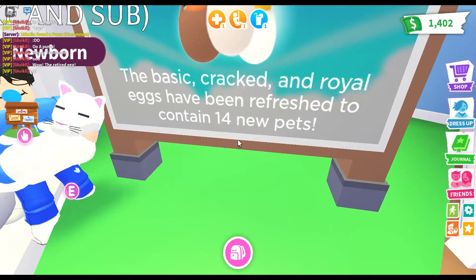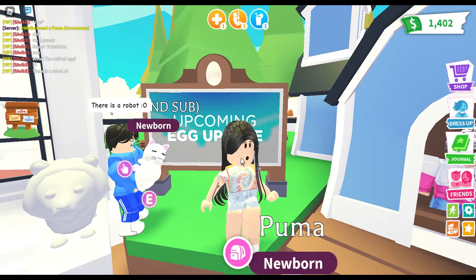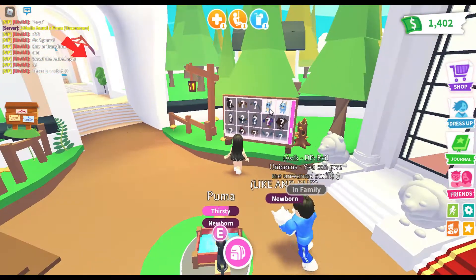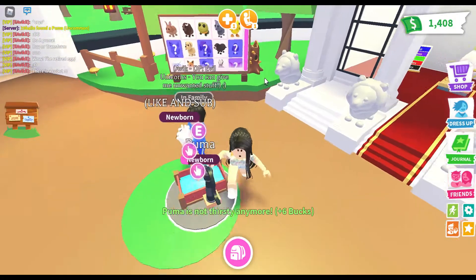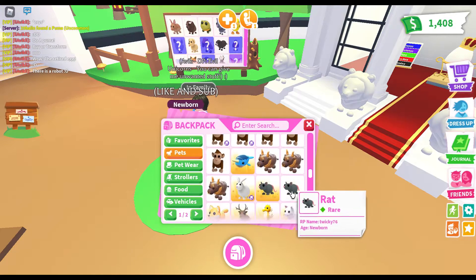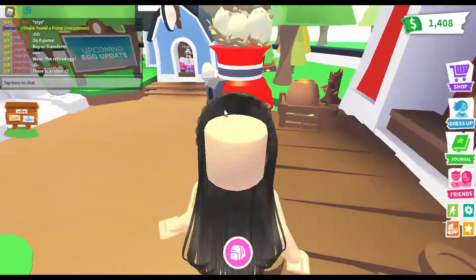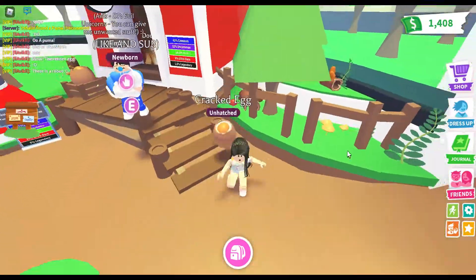Okay, 14 new pets! I think what's happening is the eggs aren't going to be gone — it's just that the pets are going to be replaced by the new ones. They're still unlockable if you hatch an egg from the VIP room. I actually have a lot of cracked eggs from my daily login streak, so I'm just gonna hatch one today.